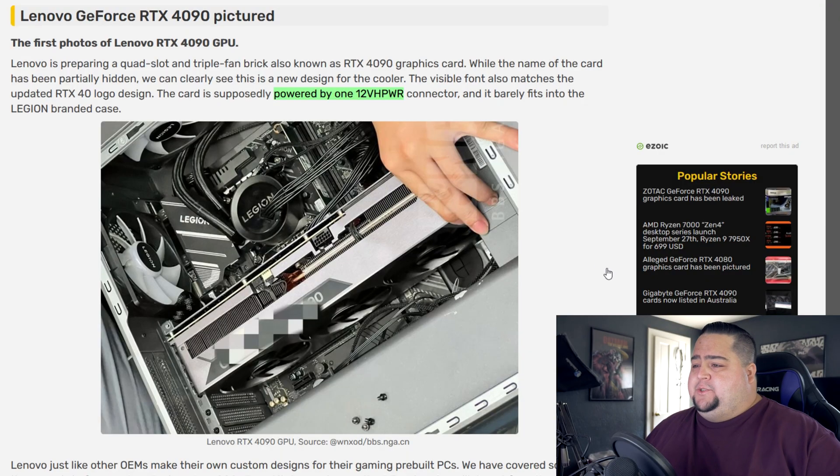First up, we have some of the first leaked photos of actual RTX 4090 graphics cards. As you can see, it's not one, not two, not three, but a quadruple-slot behemoth of a graphics card that barely squeezes into one of Lenovo's pre-built mid-tower cases. This thing is a chunky boy. You might call it the Joker Productions of graphics cards because it is the biggest boy in the game. And just look at it — you know this thing is going to be dumping heat.